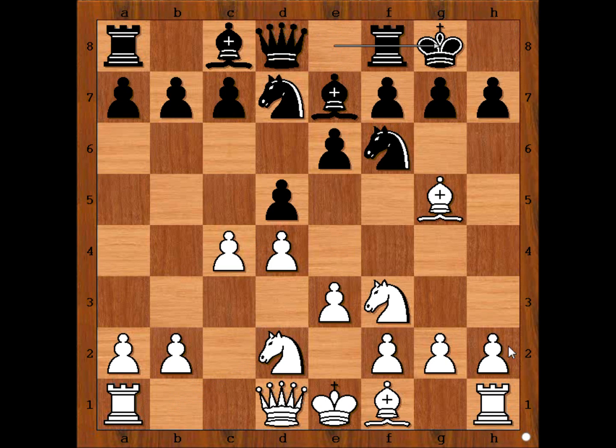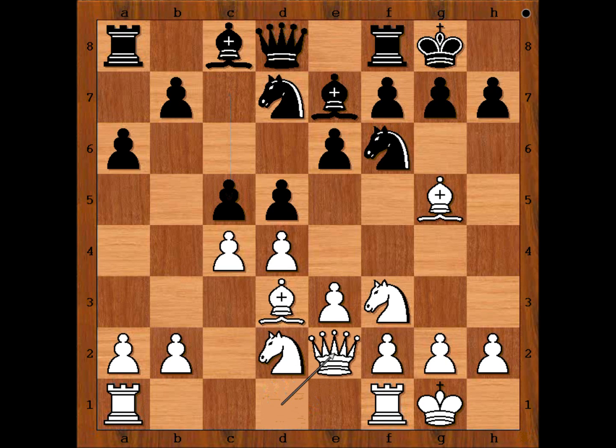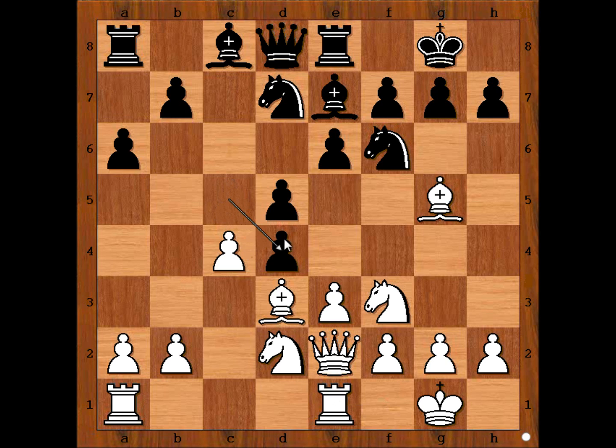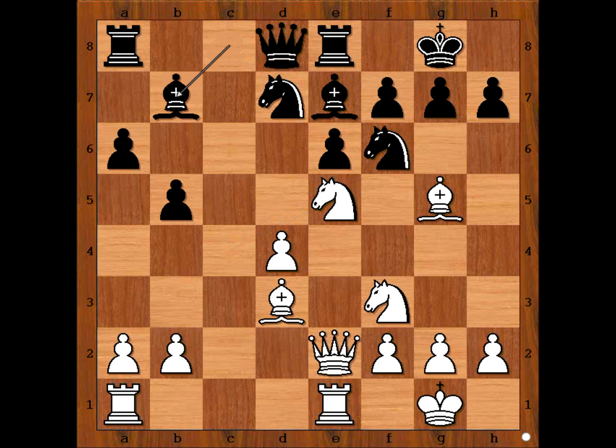Black castled kingside, Bd3, a6, white castled kingside too, c5, Queen to e2 — improving the position of the queen and connecting rooks. Rook to e8, rook from f to e1, cxd4, exd4, pawn takes pawn, knight takes on c4, and white ended with an isolated queen's pawn. Then b5, knight from c to e5, perhaps threatening knight to c6. Black played bishop to b7.